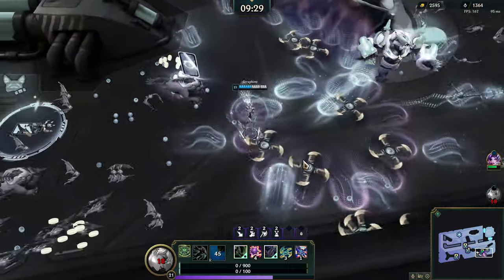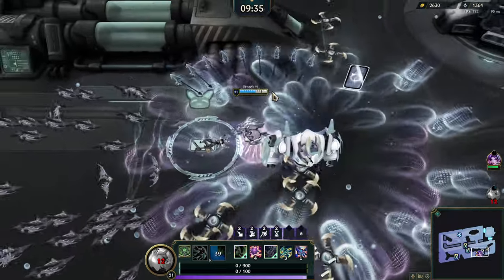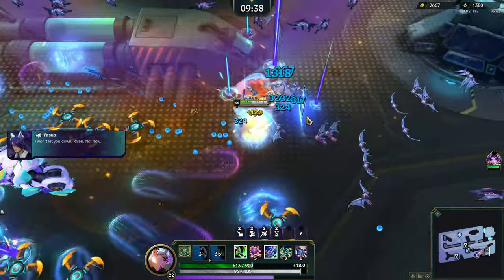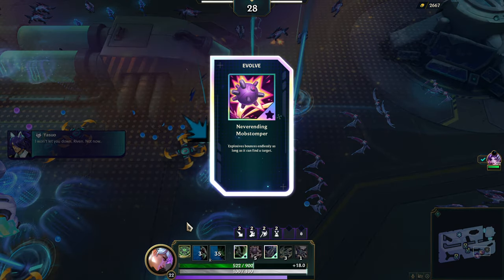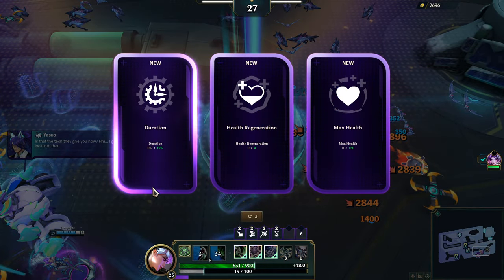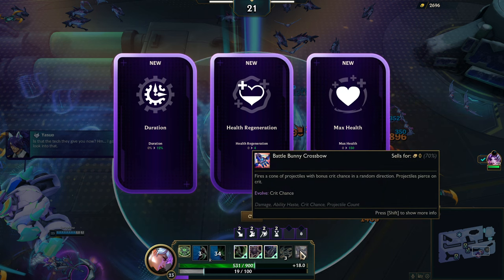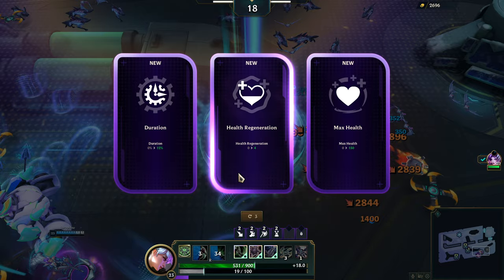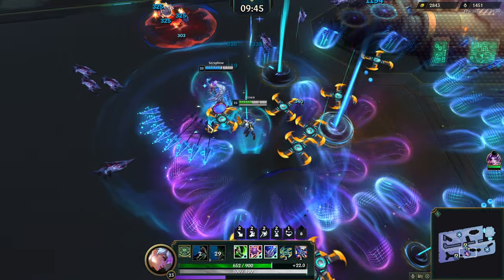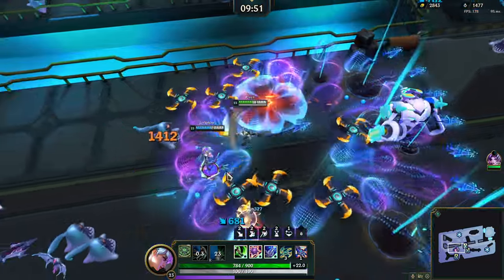Seraphine's going off — a lot of AOE clearing the area. I'm ready for another evolve! The Never-Ending Mob Stomper — the Anti-Shark C-Mine that bounces infinitely. Now I can evolve Tibbers too. I'm going to take health regen — with how many shields I have, health regen might go kind of crazy. I have a shield every like five seconds.